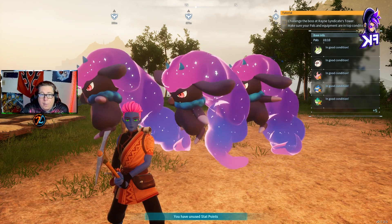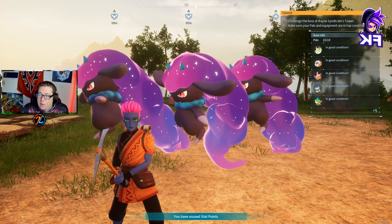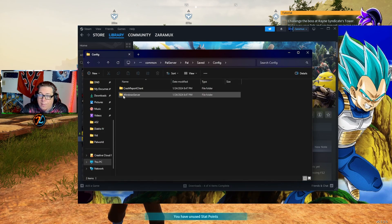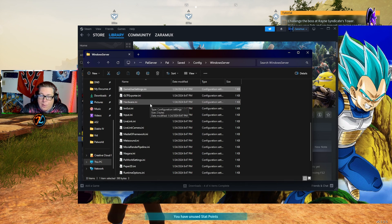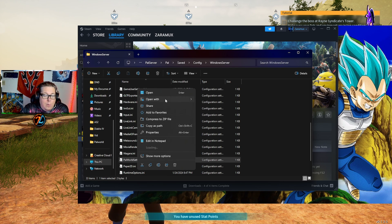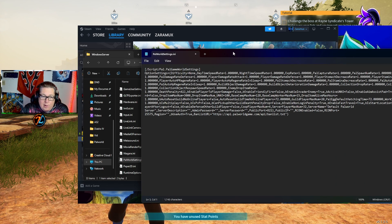Now we need to open up our PAL server folder. We're then going to go into PAL, Saved, Config, WindowsServer. From there we need to look for the Palworld Settings INI. You're going to right-click, open with Notepad. From there, you need to paste in what you've copied previously.